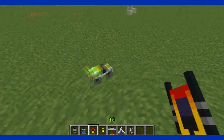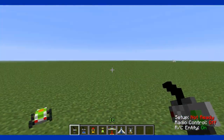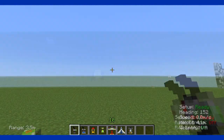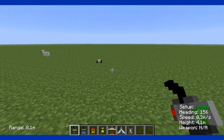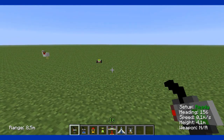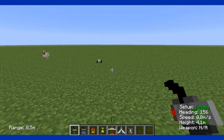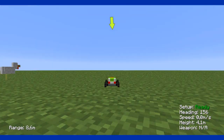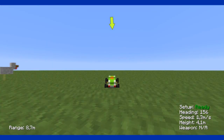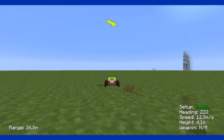For the RC car and the boat you need this little controller. Right click it in the air and now it's turned on. You see 'setup ready.' You can see the speed, the height, and the weapon. To actually see where the car is going, just press F5.